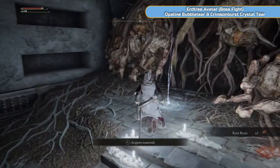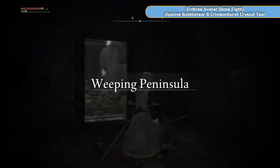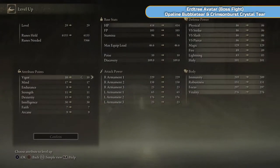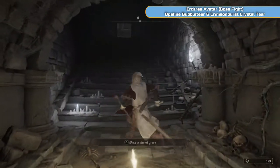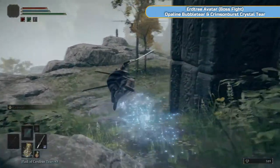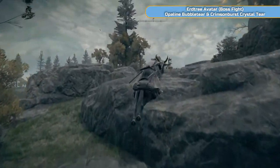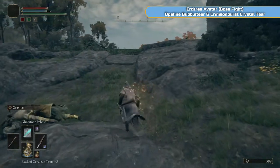I don't usually rely on summons as often because you get better at the game if you don't. So if you do want to get better at the game, don't rely on summons as much — although that probably would have helped in that instance. I'm levelling back up with the normal things. Then we're going to go up to the Minor Erd Tree here and get a couple of quick tiers and take on the Erd Tree Avatar boss. It's usually Erd Tree Avatars in front of these Minor Erd Trees.